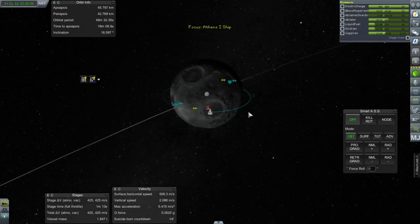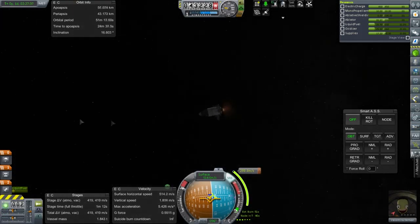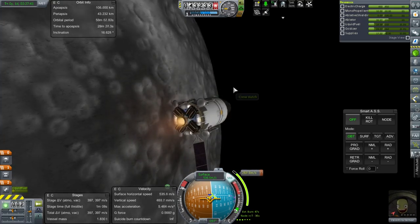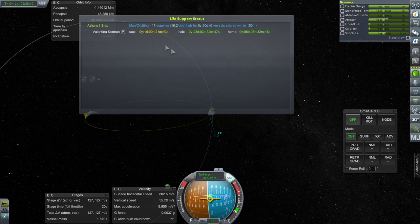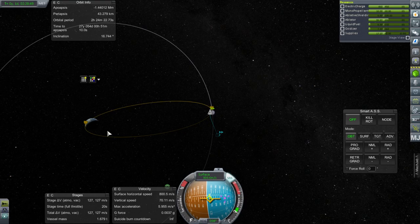Hang on, we've done that one. Now let's go home. Ignition — trans-Kerbin injection. Valentina's on her way back home. Kerbin periapsis about 27 kilometers. We have one day's worth of supplies left in the pod and one day, two hours and 53 minutes left to get there, so she'll be without supplies for about three hours.